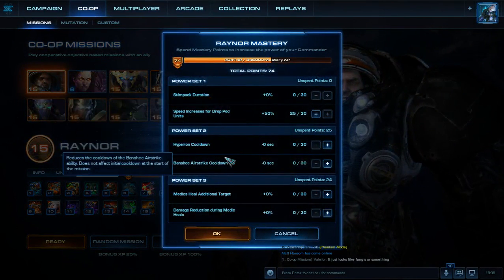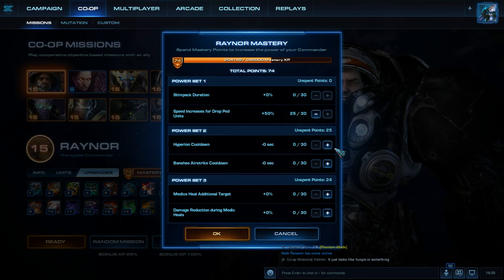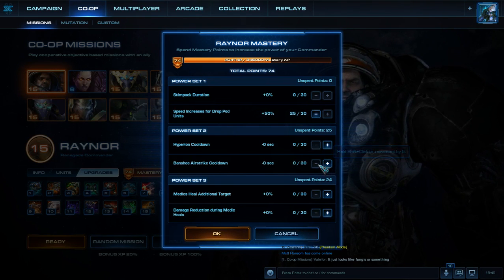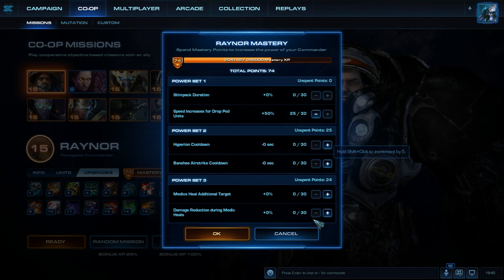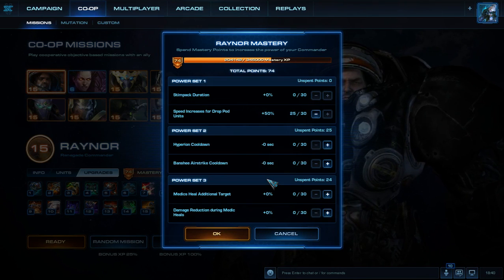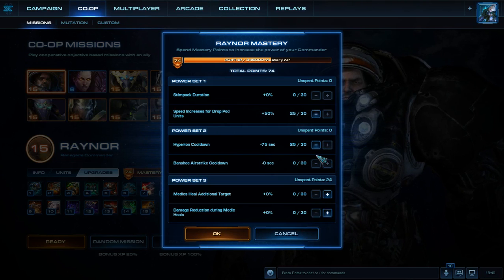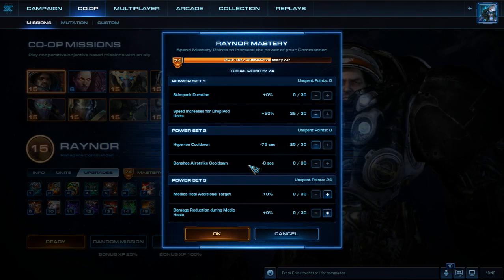What about the Banshee Airstrike cooldown? The Banshee Airstrike cooldown means it's up more frequently — every point gives you about 4 seconds of reduction, compared to 3 seconds per point for the Hyperion. So you're not getting too much difference, about 30 seconds total when fully maxed out. The Banshee Airstrike can shoot in straight lines, which is really good, but it only works against ground units, and late game it kind of loses focus. I like to put all my points in the Hyperion cooldown because it attacks both air and ground, and gives my units and allies a huge boost, which I really enjoy.